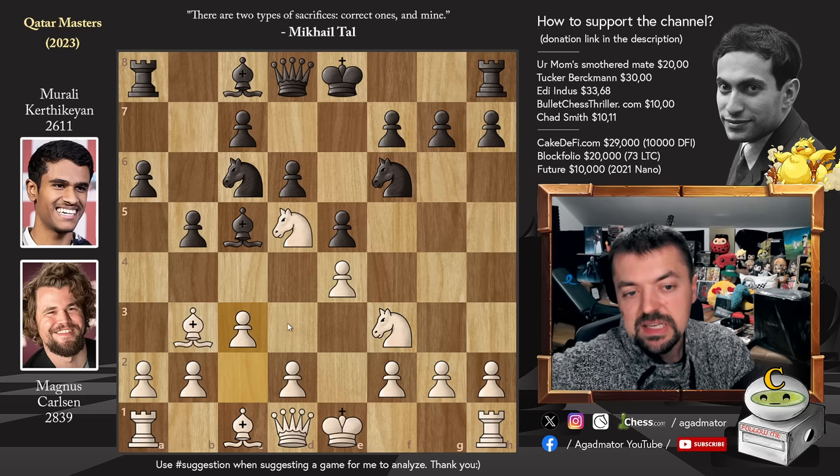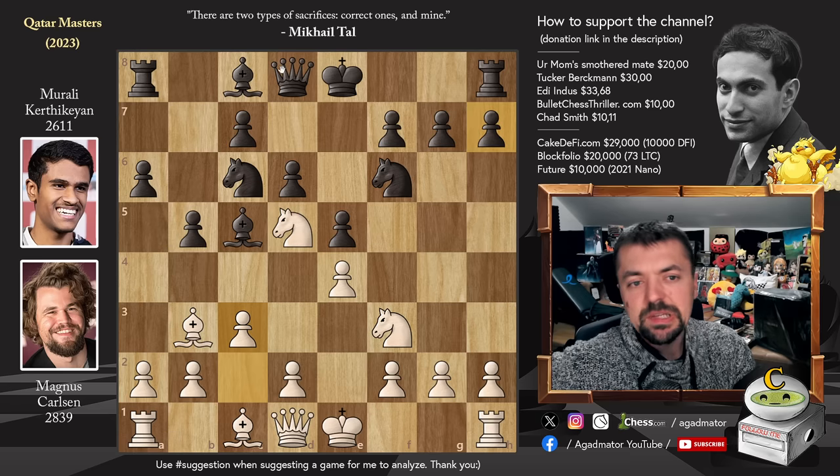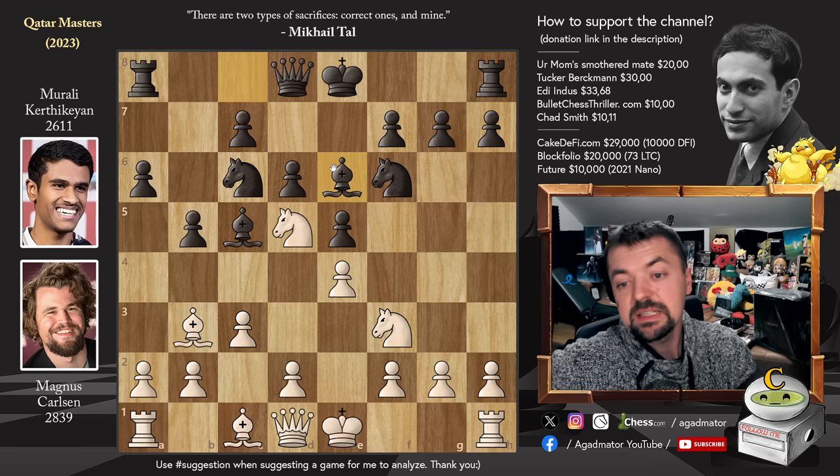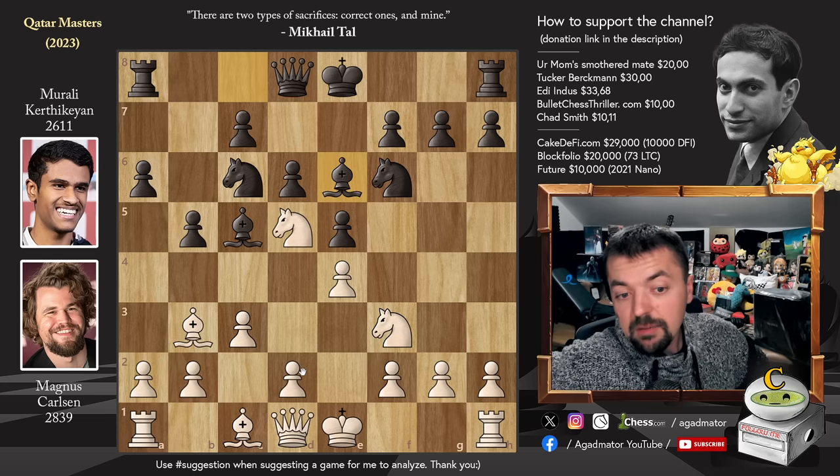Pawn to d6 and pawn to c3 now, preparing to strike in the center. And Morley defends with bishop to e6. It is now already, as of move 8, that we have a completely new game. Pawn to d4 - Magnus strikes in the center.